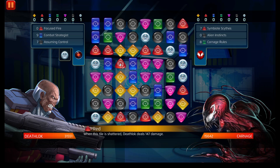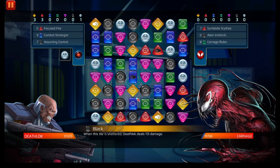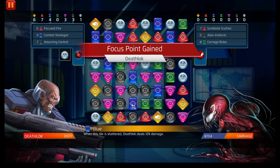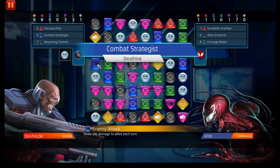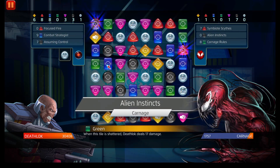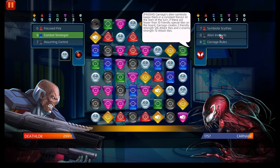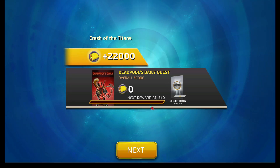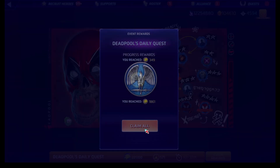Here we go — we'll go red, yellow. We want to minimize the amount of attack tiles Carnage has. The friendly attack tiles are 126 and the enemy's are 72. There we go — that was red. We're going to do that again obviously.